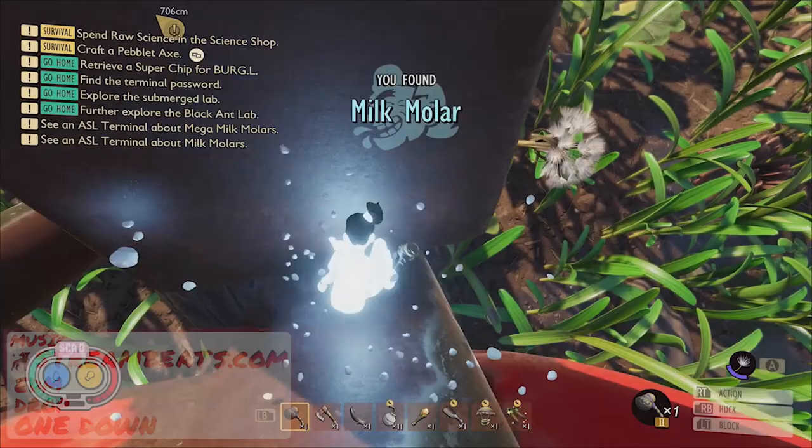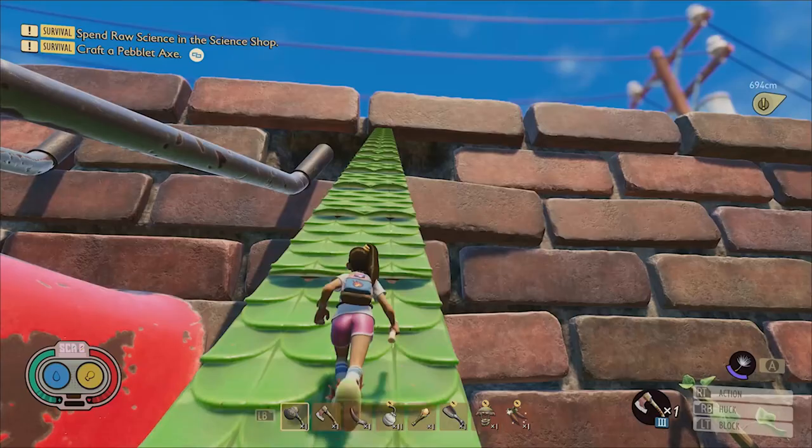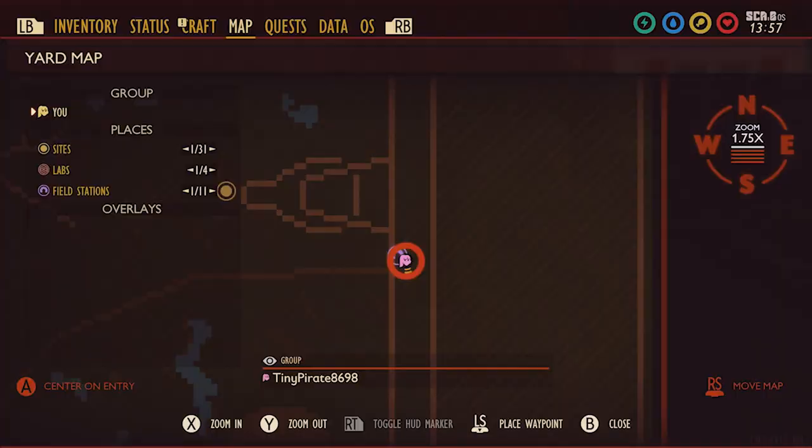To reach the only megamolar in the wheelbarrow region, you need to get to the field station that's located high up in the brick section of the yard's fence. I suggest building to reach it, but there are some vines you can platform through if you want. You'll find the molar right beside this field station on this ledge. Here it is on the map.